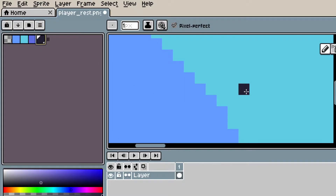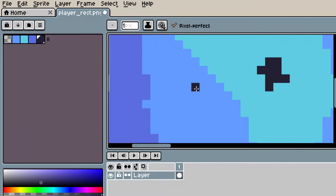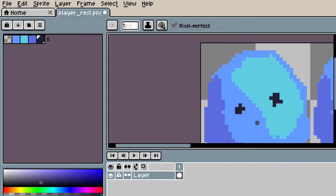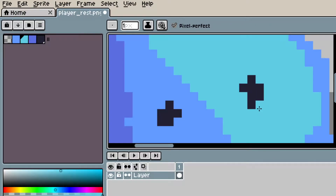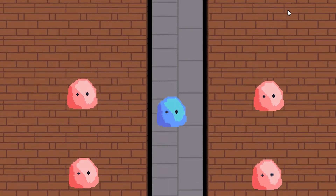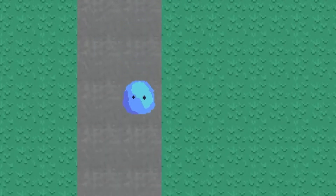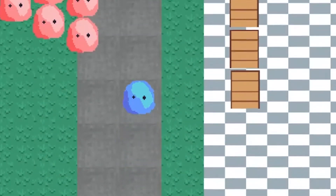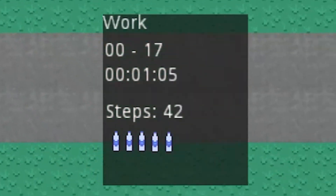Next, I took my legendary pixel art skills and made a basic player sprite. I also doubled the sprite for the NPC — red — because I couldn't be bothered making another one for now. Then I did a basic animation with only four frames, just testing the waters on how animations work. I'll do a whole video on this later, but for now I'm pretty happy with it — it makes the game feel more alive.